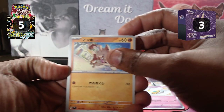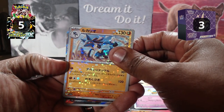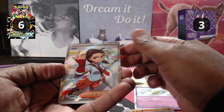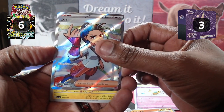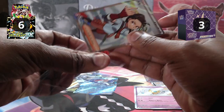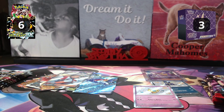In the Japanese pack: Mankey, Penizen, Lechonk, Alucha, Lucario, and a Reverse. We got a Coquaville EX and the Full Art Nimona — it says Secret Rare. I'm guessing that's our Full Art and possibly our SIR. Every Japanese pack has had bangers.